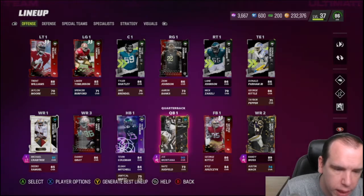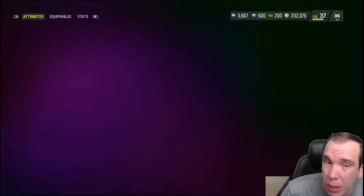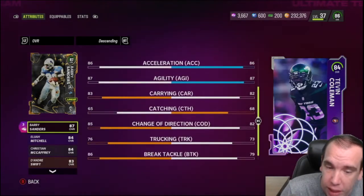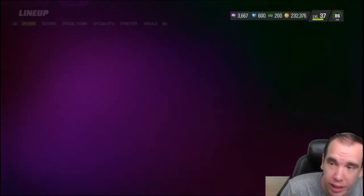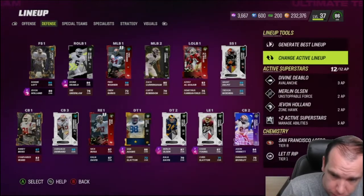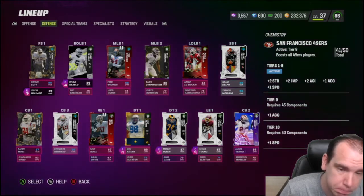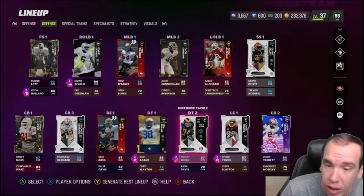Let me tell you something about Coleman — he plays better than you think. 86 speed is good enough, he breaks more tackles than you think. His spin isn't that great but his trucking is better than you think. The other running backs don't play — just him and Barry.